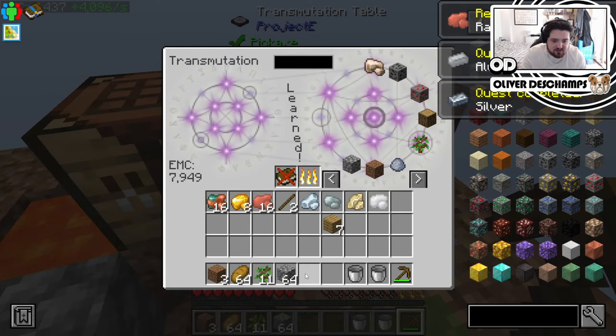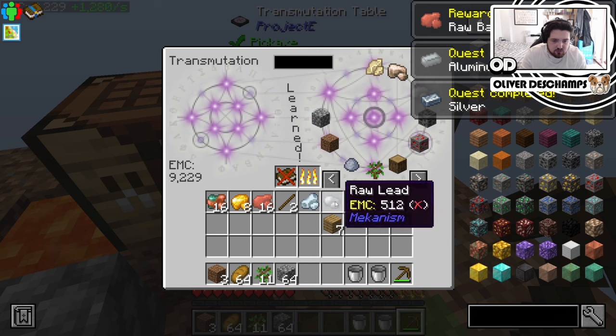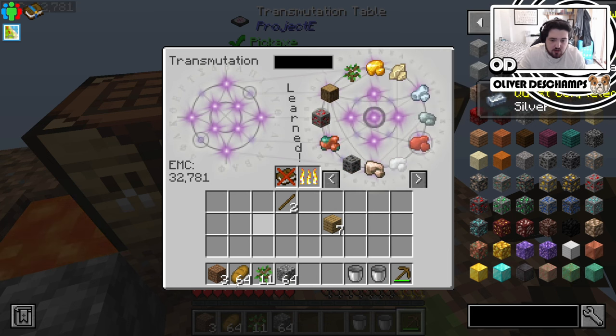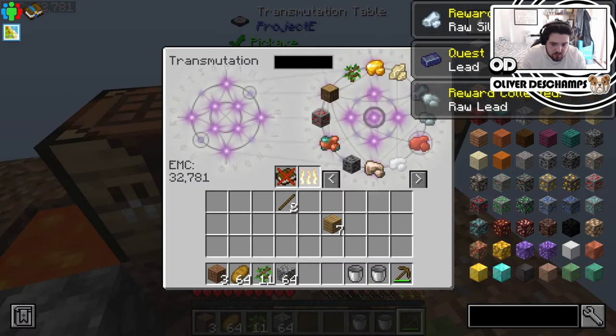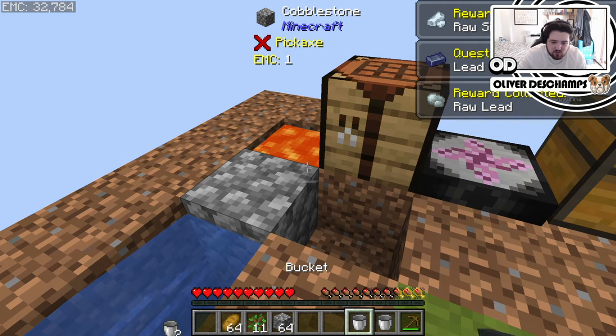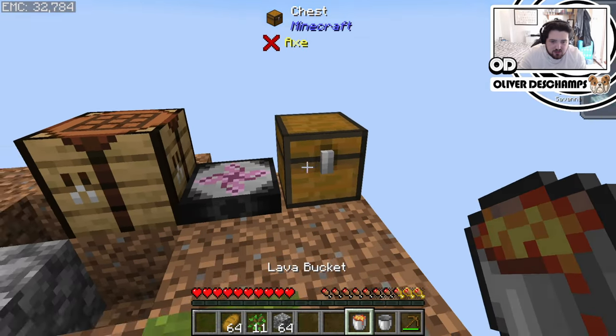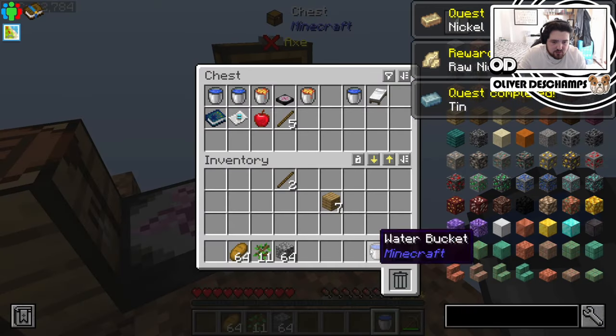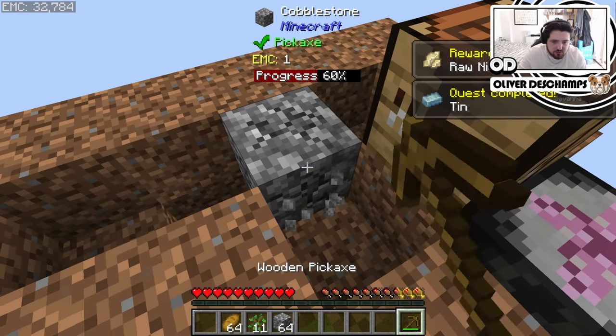Then we want to just immediately chuck this all in, because if you don't learn it and you drop it off the edge, you are done for. So that is all in there now. And technically we can pack this away because it's more of a hazard than anything. Now we have infinite cobble at our disposal.